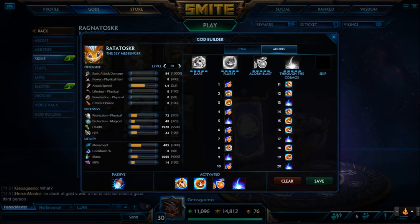The first abilities you want to go are Acorn Blast, Dart, Flurry, Acorn Blast, and your ability priority after that is Through the Cosmos, Acorn Blast, Dart, and finally Flurry. All of his abilities are really strong and you can level up what you want depending on your personal preference.